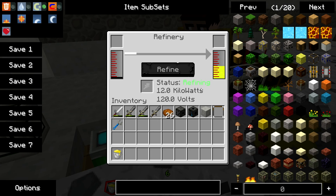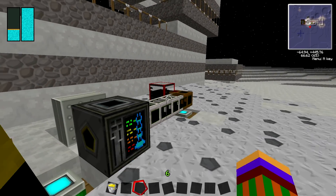You press refine and all it does is you see a little bar going down, and then when it gets to the end it will actually fill that side up.